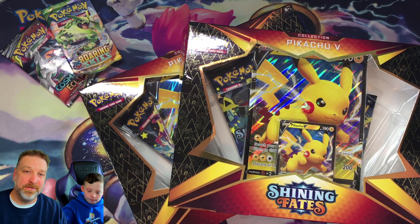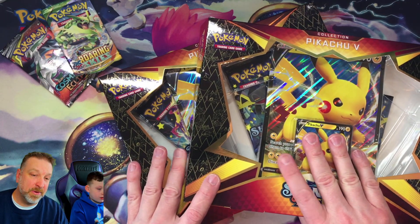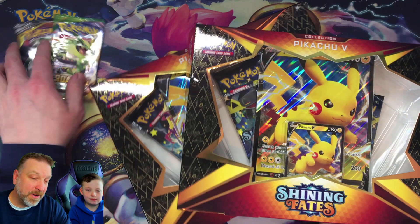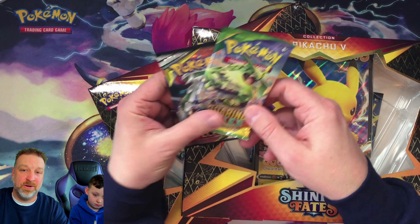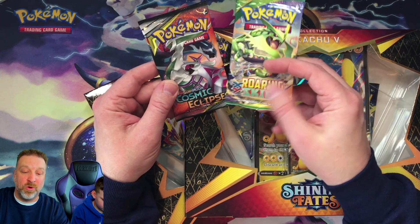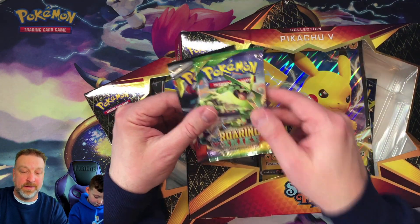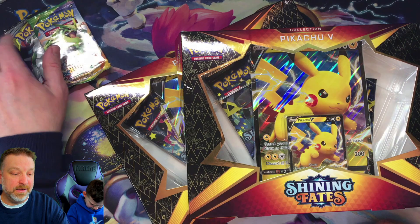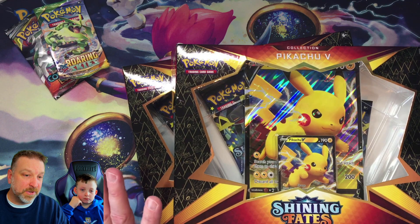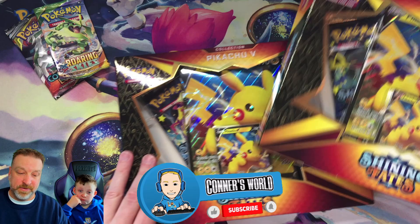Welcome back to another Pokemon opening video here on Connor's World. We do a lot of Pokemon opening videos as well as gaming. Every single Pokemon opening video we do a giveaway. Today's giveaway we're going to give away a pack of Cosmic Eclipse and a pack of Roaring Skies — two packs to give away. The giveaway is happening March 14th and we're going to open Shining Fates today.